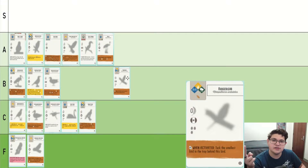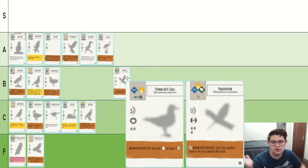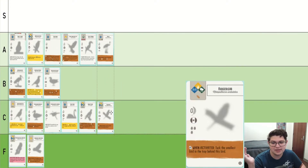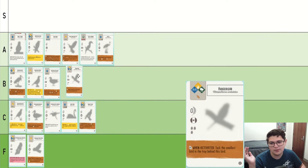Budgerigar is a consistent victory point. If you have it in the water or in the egg row with Franklin's Gull or something, it can also help you get rid of troublesome cards you don't want other people to draw. But it is just zero points with a brown power of gain one victory point. It is also a really cheap bird that can go in any habitat. So I would say it's at least C, probably B. I'm going to put it in B tier.